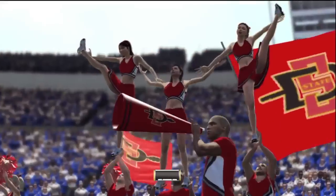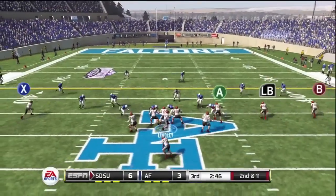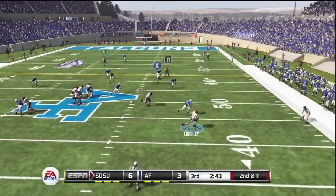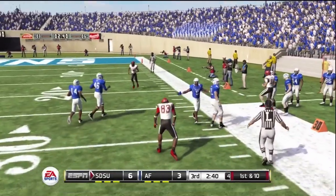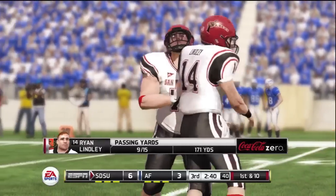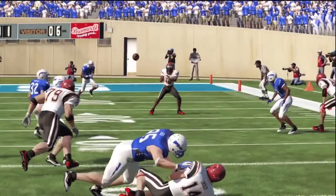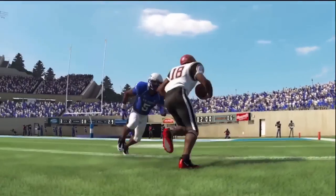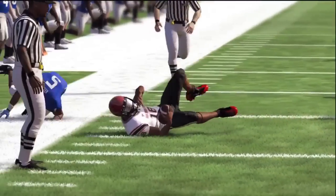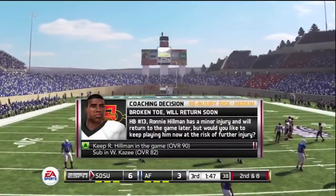It is a lead here, although unfortunately these guys missed the extra point — nothing to do with me, but that's frustrating. So 6-3 now. Lindley going to run, hits Denso coming across. That roll to the right's been fairly effective today — he's got 171 yards, 9 of 15, fairly efficient so far. Does have that pick that was a little bit derailing to the offense, but you see them moving once again. Sandifer making the catch there and moving the chains.